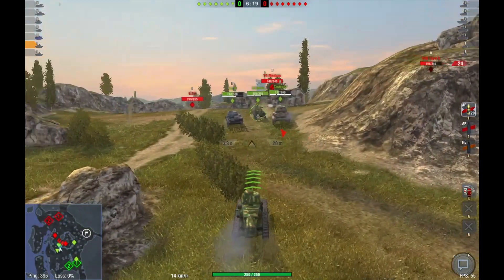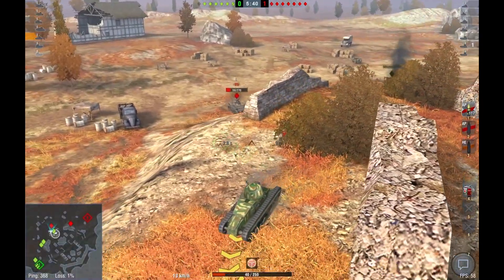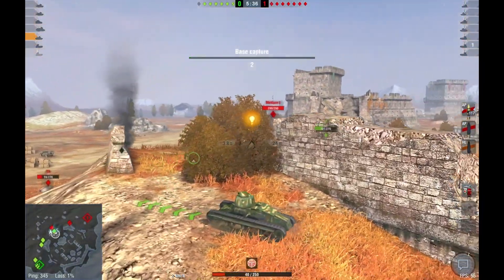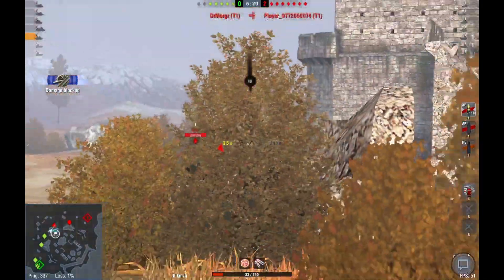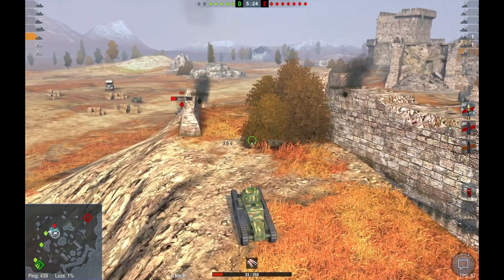Just don't spam HE. The Renault Otsu is slow, so beware of flanking. You have enough armor to bounce most if not all tier 1 and 2 guns, but you have a massive weakness: your turret. It has 25mm of armor on all sides, so I recommend hiding it or wiggling the turret between reloads to try to bait a ricochet, although it's unlikely that will happen.